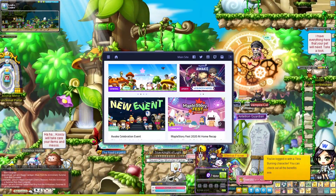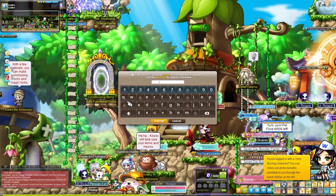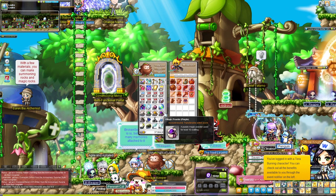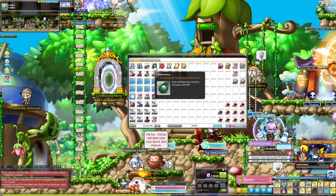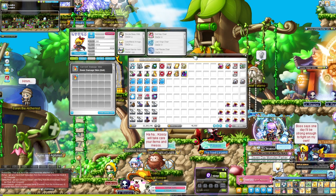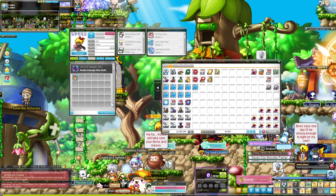I had bad luck with the random boxes - I didn't really like any of the hairstyles I received from the all-star hairs. Just one of them turned out to be passable so I switched to that shortly after. I claimed the Awake unit damage skin but didn't really like it much, so I switched back to my hard-earned basic unit damage skin.